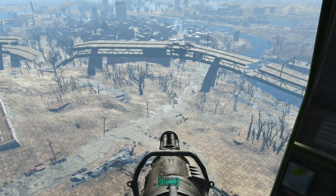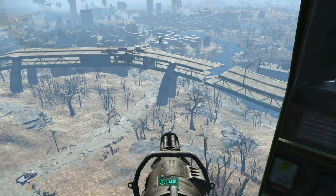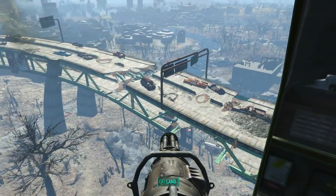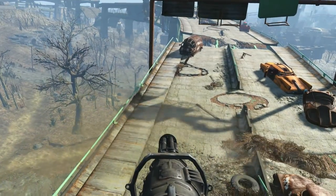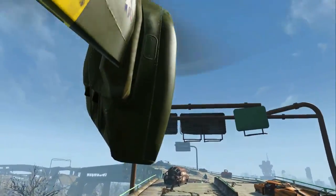Hello everyone and welcome to the sixth completed settlement in the Megabill project. We'll be arriving here shortly. Please make sure your seatbelts are securely fastened and that your tray tables are in their upright and locked positions. We are coming in here to Grey Garden on the VertiBird because I'm in survival mode — this is my fast travel.